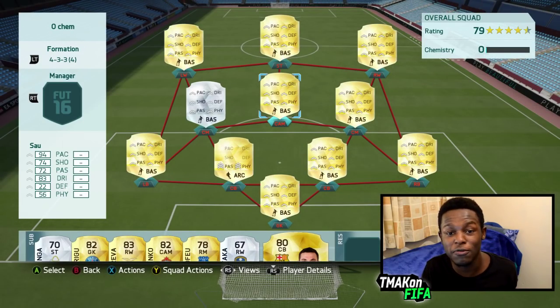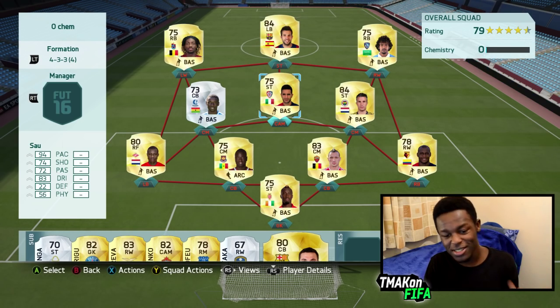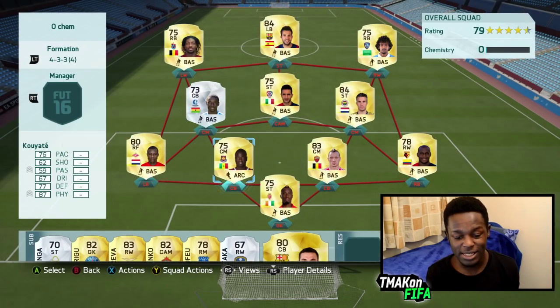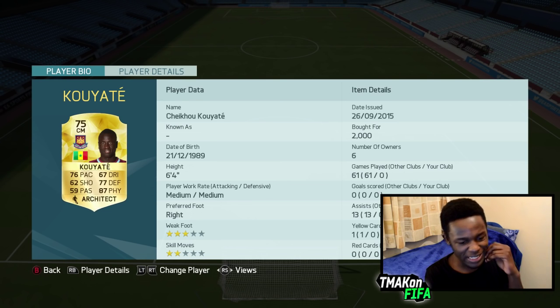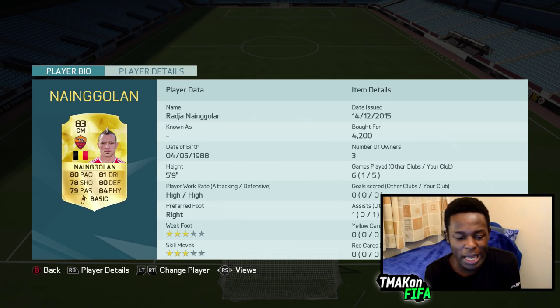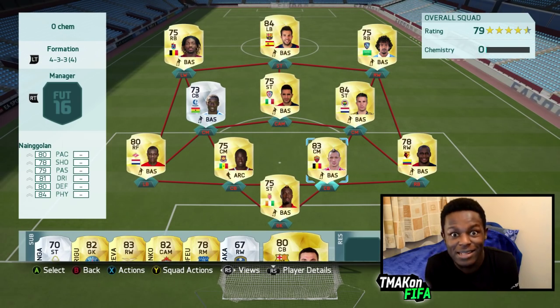Decided to go the 4-3-3 formation, mainly because I thought I would have pace with the wingers and the full backs. Starting off from the goalkeeper, we have Traore — this dude is 6'4" which is why he's my goalkeeper. Centre backs: Kyate has 77 defending, 87 physical and 76 pace. Next, 79 goals and 80 defending, 84 physical, 80 pace. What more do you want in a centre back?